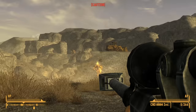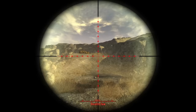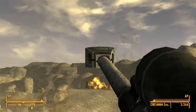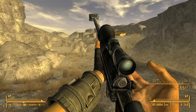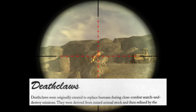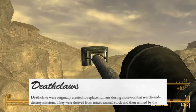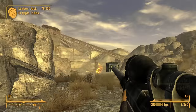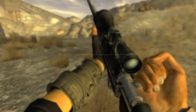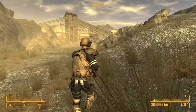As humanity teetered on the brink of global catastrophe, with the Resource and Sino-American wars raging on, the United States military was performing research into making the ultimate living weapon. It was within these secret military research facilities that the Deathclaws were brought into existence. The Fallout 2 Official Strategies and Secrets Guide notes that Deathclaws were originally created to replace humans during close combat search-and-destroy missions, using a mixture of genetic material from various animals, primarily the Jackson's chameleon.